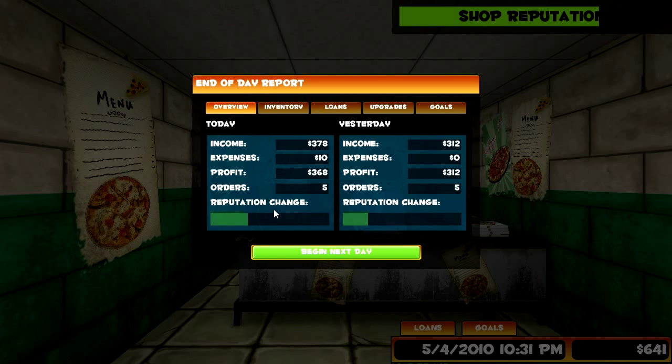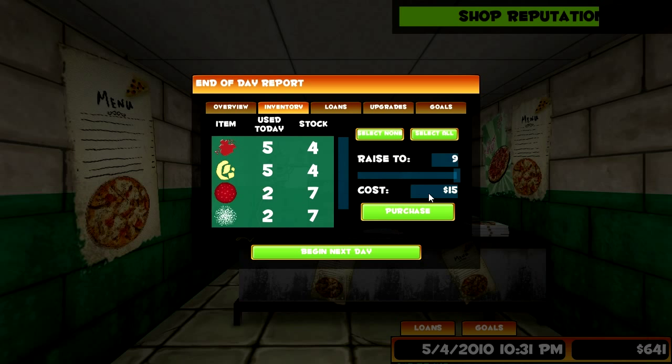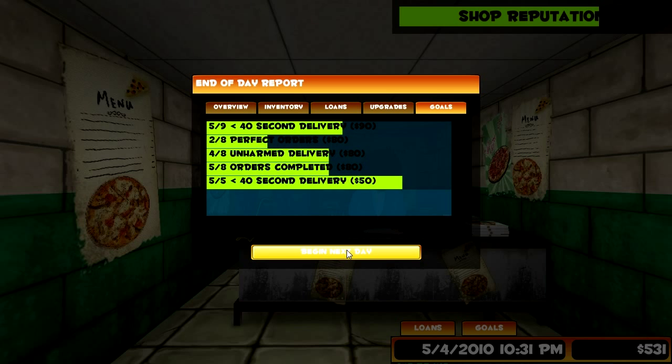How did we do today? We made $378 profit, we had the same amount of orders, and our reputation went up a little bit. Let's refill our ingredients. New toppings - mushrooms, let's do that. Peppers - not a fan but I'll get them. And spinach - the healthy people will like that. Let's get all of those. Italian pasta - hell yes, let's get it all! Everyone's gonna be excited that we've expanded our menu.